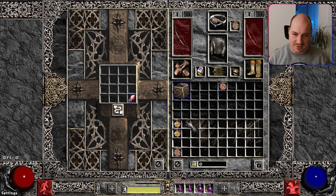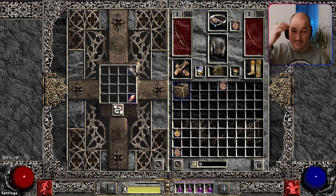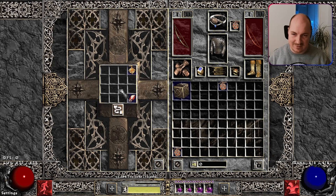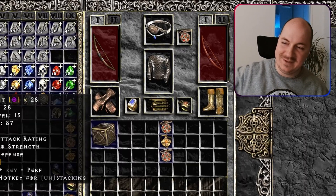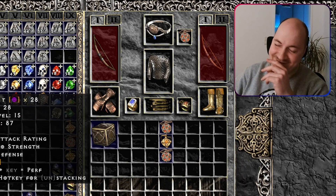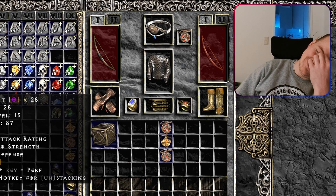Extra cold res — fantastic. What is this? Combat skills — it bricked into two to curses with vitality. Absolutely amazing. Extra cold resist, oh my goodness. And the poison and bone getting poison resist — fantastic. You know what, ladies and gentlemen, there is a very high probability you will never see this session as well. Oh forget that game, seriously.